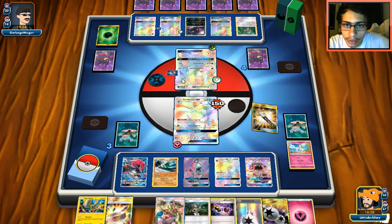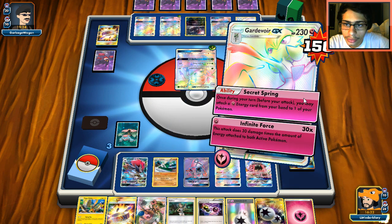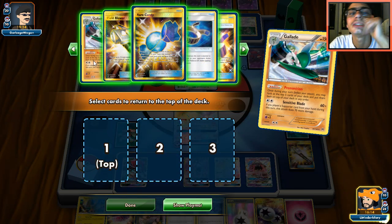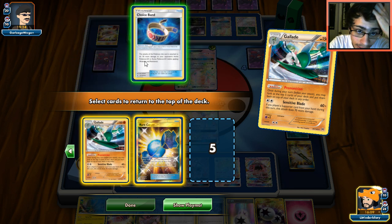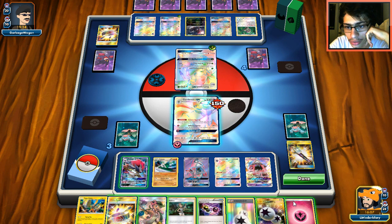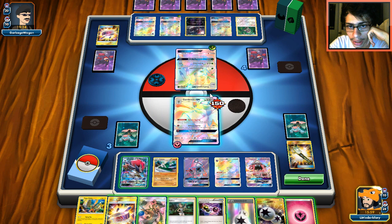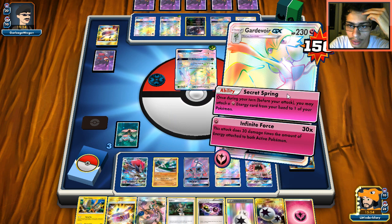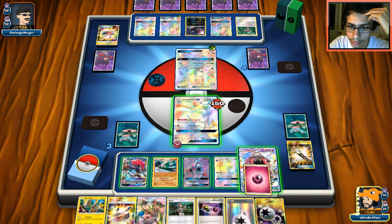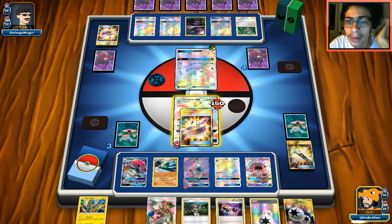I'll Field Blower and then use Secret Spring — wait actually let me see if I can get a Guzma. Nope. I'll have to Mallow for Guzma then. How much are we doing — 30, 60, 90, 120, 150, 180 — not knocking him out yet. I'll do Secret Spring and attach to Lele instead. Oh I meant to Secret Spring — I made another misplay. I'm going to double up on Guzmas. I'm making some bad plays guys, I'm sorry.